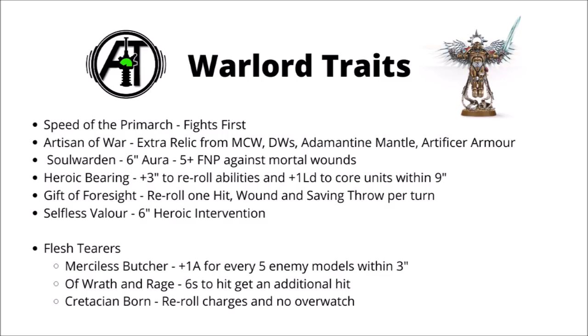Finally we have Selfless Valor, which is a 6-inch Heroic Intervention — not nothing, but not all that great either. For Blood Angels Warlord Traits, Gift of Foresight is possibly the best, and I'd weigh it up against core book options like the Imperium Sword. With that stratagem you could potentially have both — making a very, very scary character with rerolled charges, plus one Strength and Attack on the charge, all those rerolls, and also rerolling a saving throw.